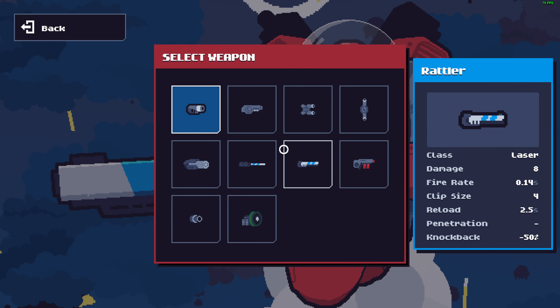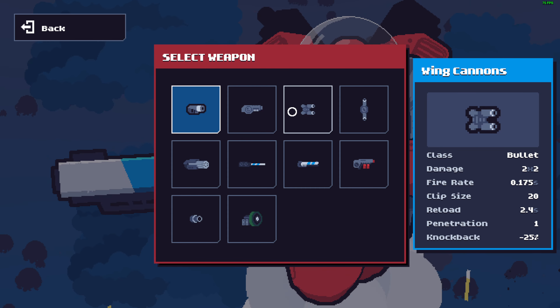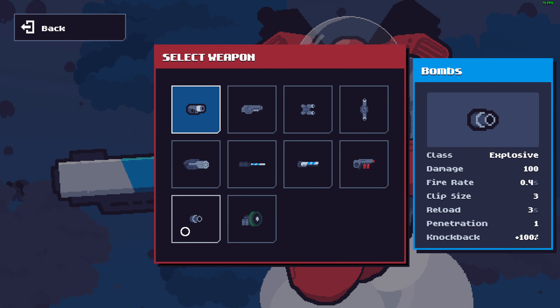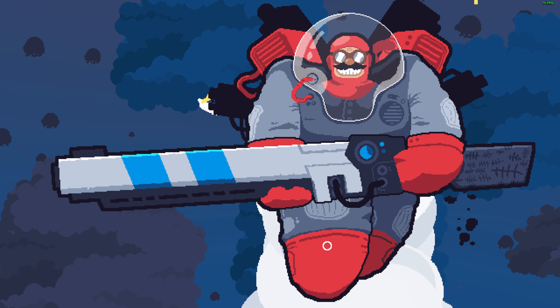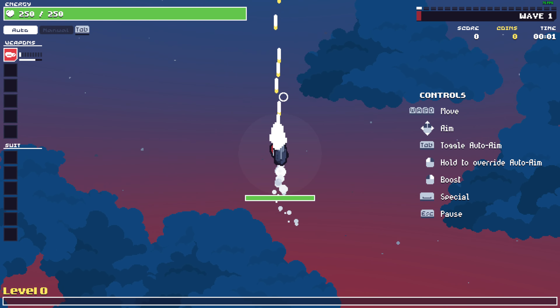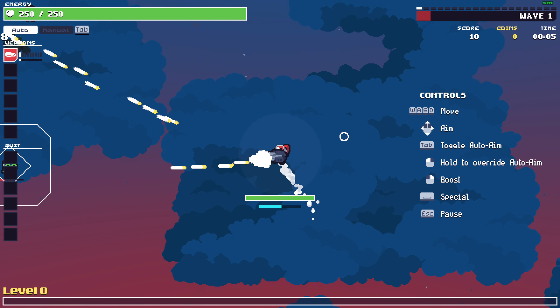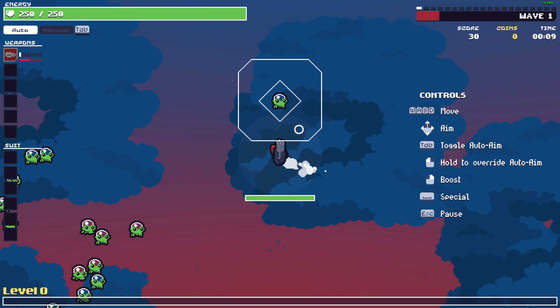So far so good — we unlocked a lot of weapons. We can use the minigun directly, so I'm definitely gonna start with the minigun. The boost is nice, but the problem is I'm already out of ammo.